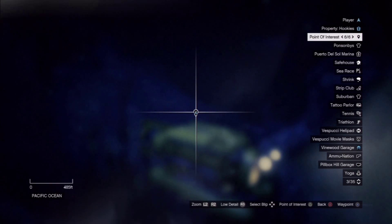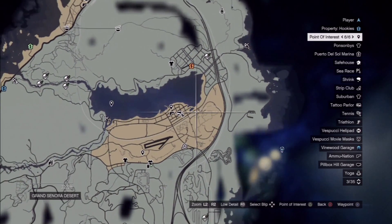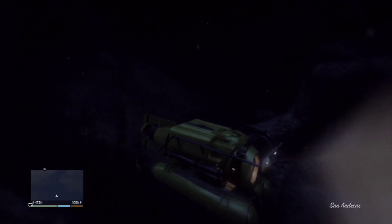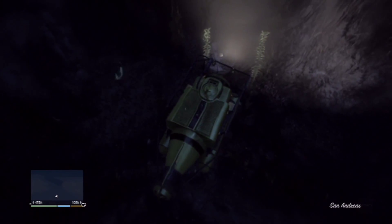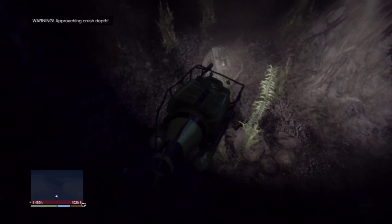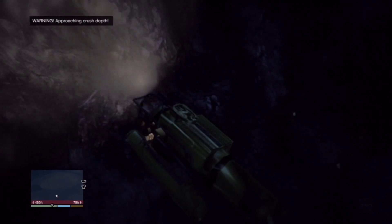Hey guys, I'm here to show you an easter egg out in the Pacific Ocean. On the right side, the closest property was the field hangar, which is why I showed that. But yeah, out here there seems to be a hatch, which reminds me of Lost, which I've only recently watched, so I guess it was still fresh in my memory.